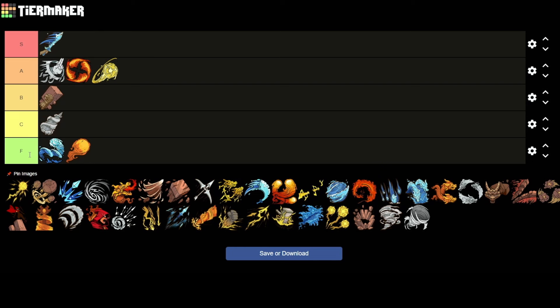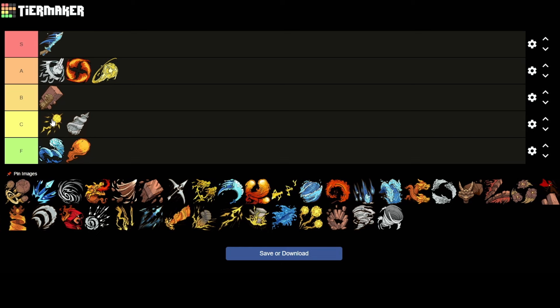Then we have the Bolt Rail. This is shooting lightning out — kind of like Electric Fingers. It's okay, but again, not my favorite. It's not doing big damage. I'm going to put this in C as well. I think I like it more than the Perforating Jet, but it's definitely not something I love having in my build.